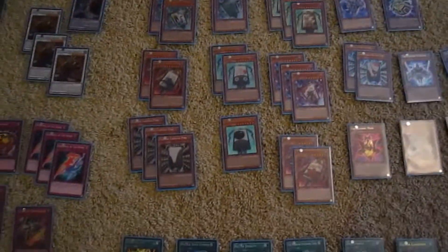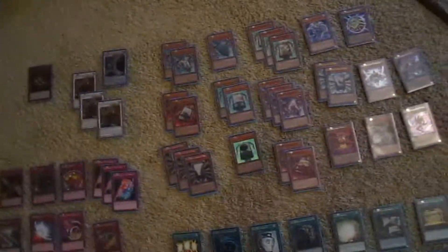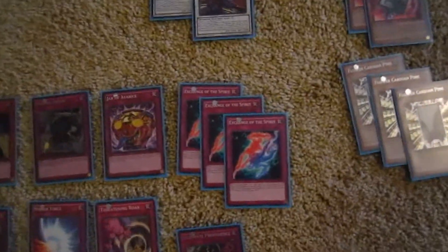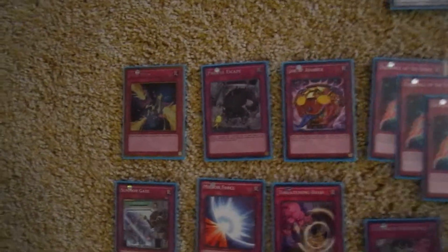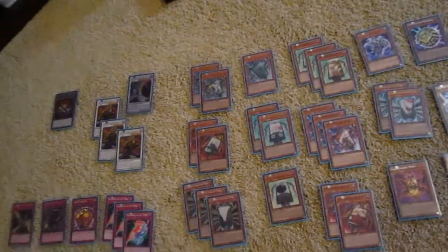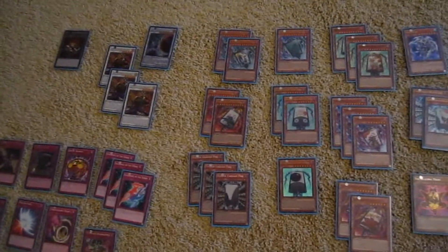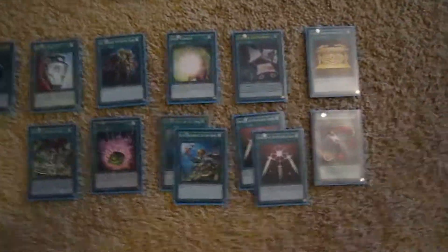I'd recommend you get three copies of quite a few of them, two copies of some, and if you want you can go one copy. I'd also recommend Exchange of the Spirit because you draw very quickly in this deck. I'd also recommend Painful Escape so you can get the evolved versions — you target a monster, send it to the grave, and get a monster with the same original type, attribute, and level but with a different name. The evolved versions have the same level, just a different name and different effect.